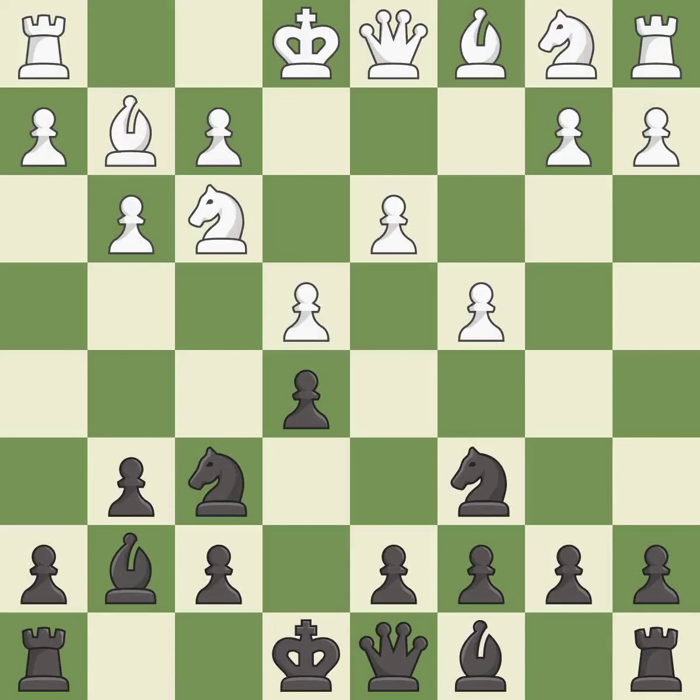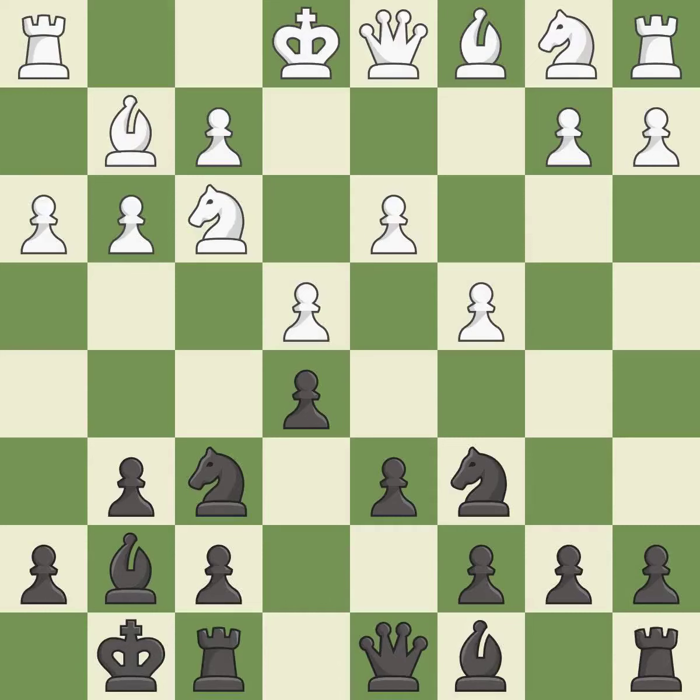This fianchettos the bishop by placing it on a powerful diagonal. It is good. This prepares the bishop for development. It is best. Castling gets the king to a safer square, out of the center of the board, while also developing a rook. Castling kingside tends to be safer because the king is further from the center. It is good.